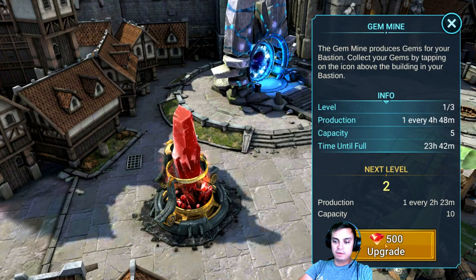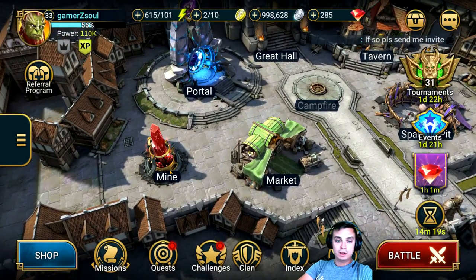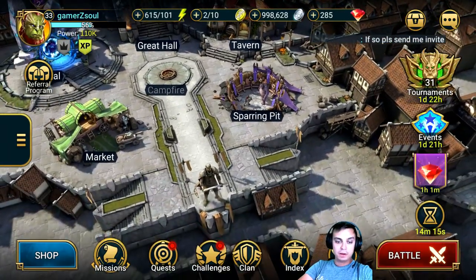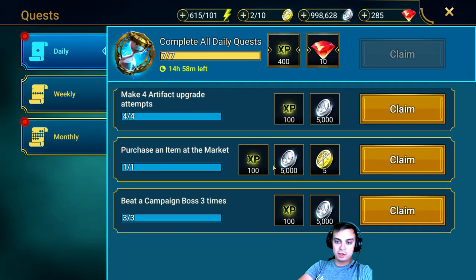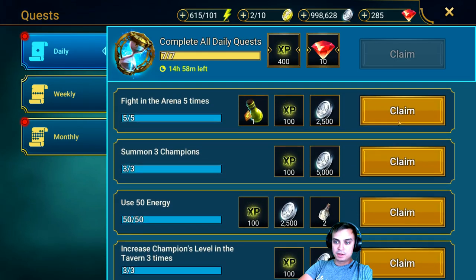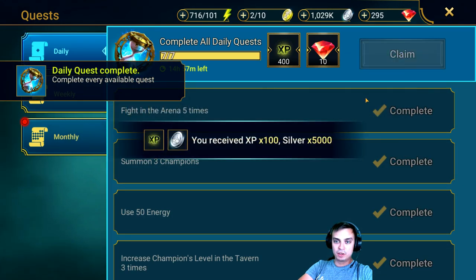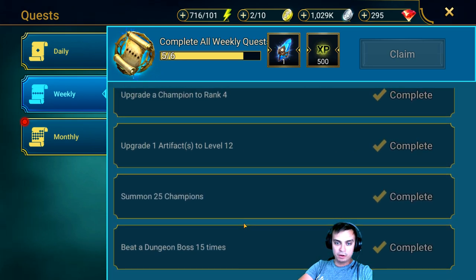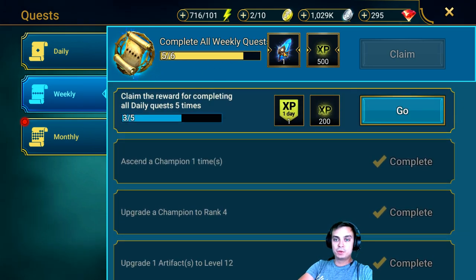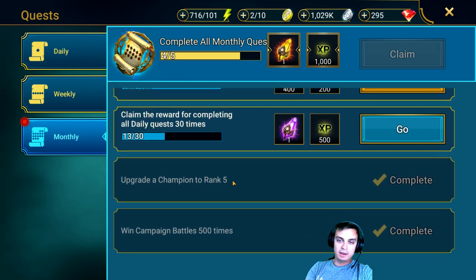The gem mine will cost you 500 gems to upgrade. Once you get access to it, you still need 500 gems to upgrade to the first level, then 500 to the second, and 500 to the third. At full level it should generate about 15 gems per day, which is a good deal. In terms of quests, make sure to do all your dailies - you can get energy, XP, silver, and arena tokens. Once you complete them all you also get 10 gems. Completing dailies counts toward your weeklies, and you'll get more shards.